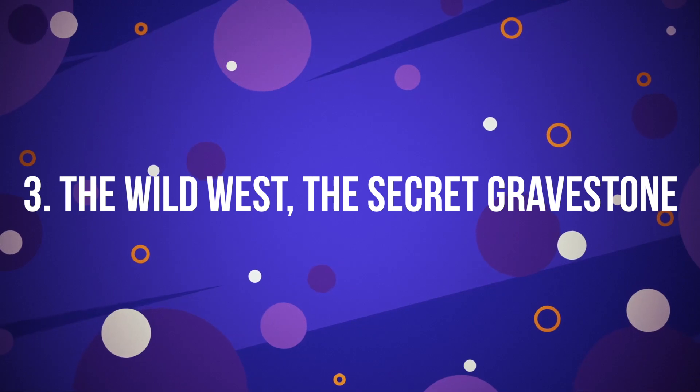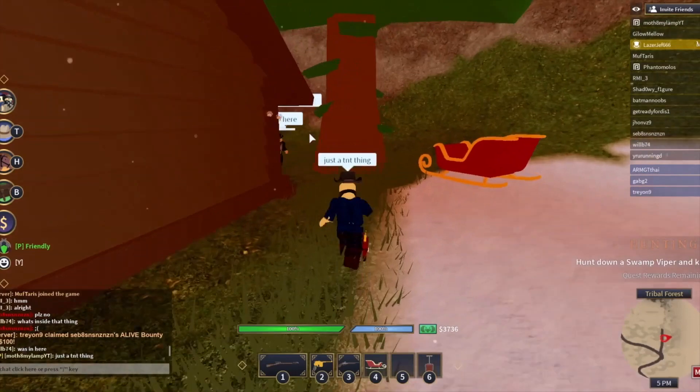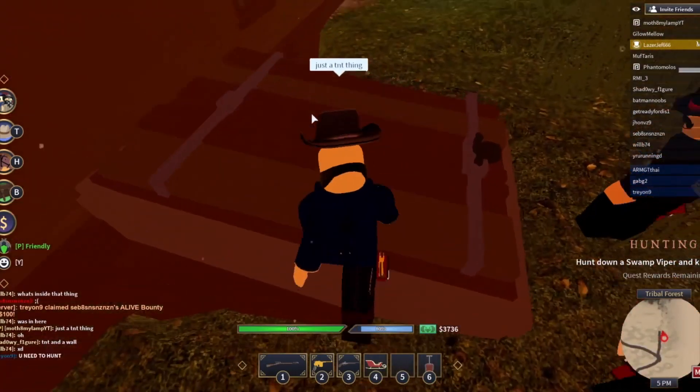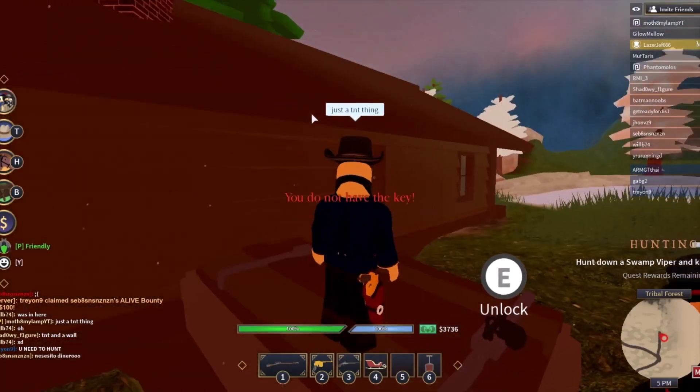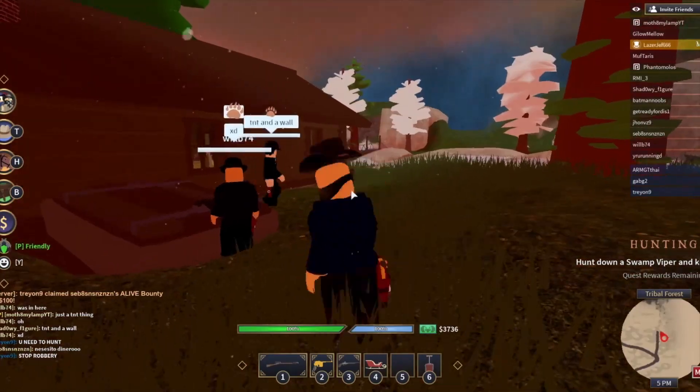Number 3: The Wild West – The Secret Gravestone. The secret to Wild West lies in a gravestone that has a secret key inside of it, which most players are unaware of. After finding that key, the player needs to find a house in the tribal forest and get the detonator, which is the main part of the game.